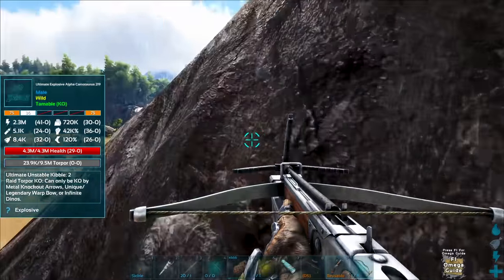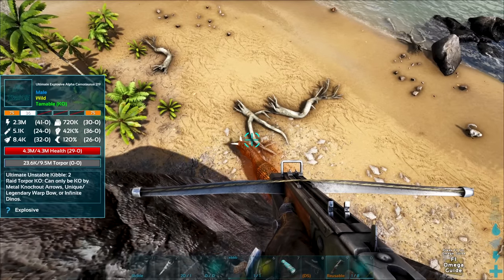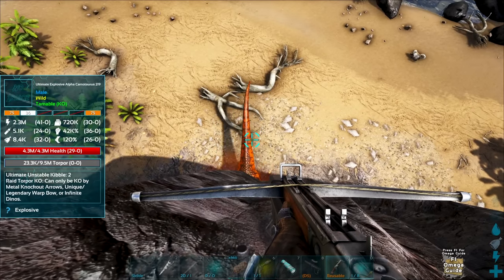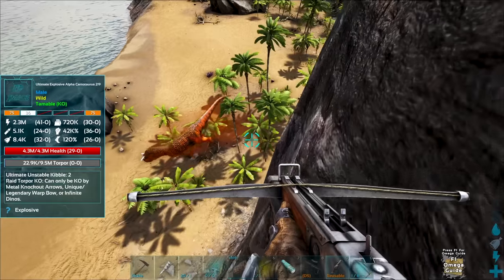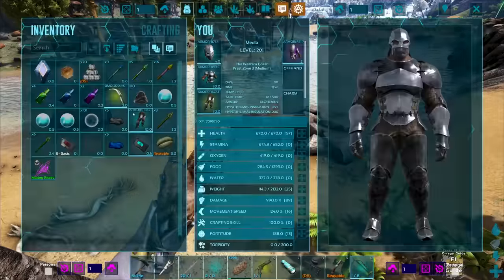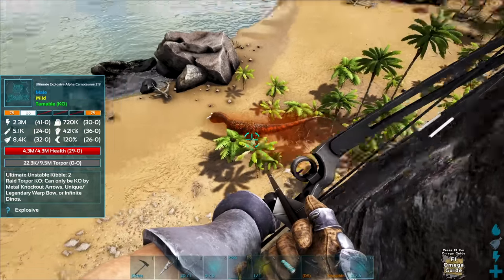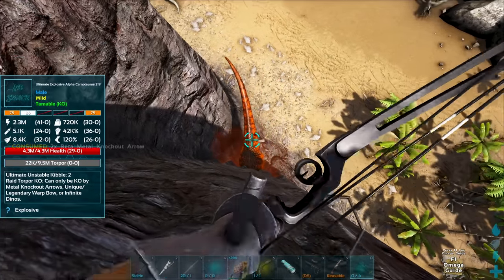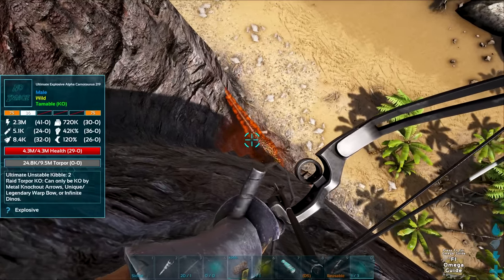Wait, what? That's nothing. How are you supposed to tame something like this? It says you can knock it down using a unique or legendary warp bow or infinite dinos — I have no idea what that means. I've got an ascendant but that's not enough. I'm surprised the explosion didn't kill me. I really don't want to waste another arrow. I can't find my bow — there we go. I missed... got him that time but torpor's going nowhere. This guy's just going to roam the wild forever.